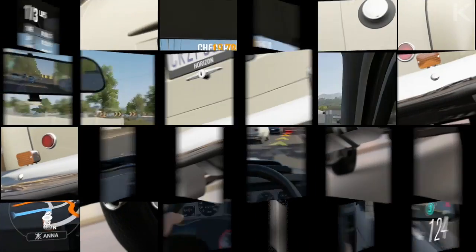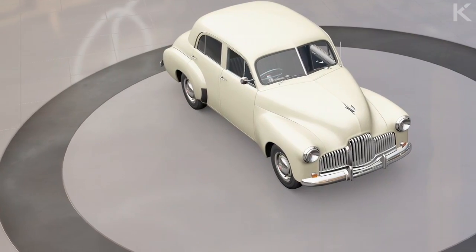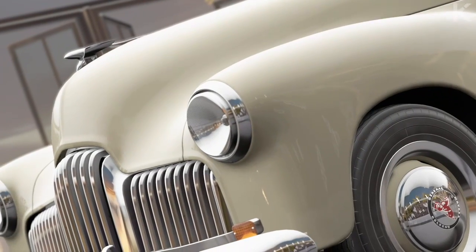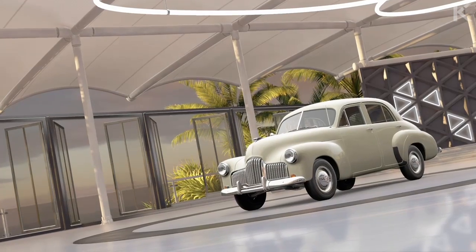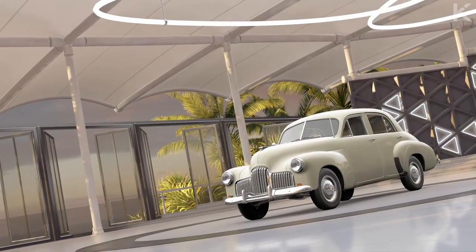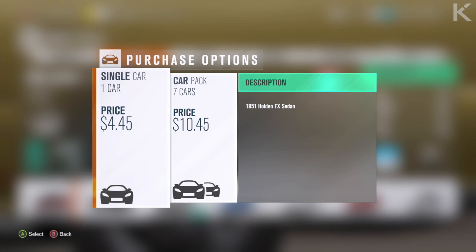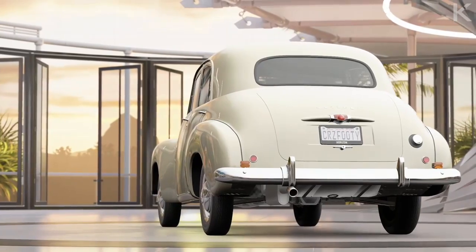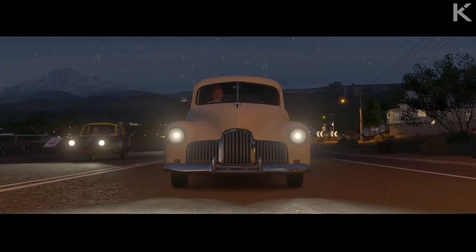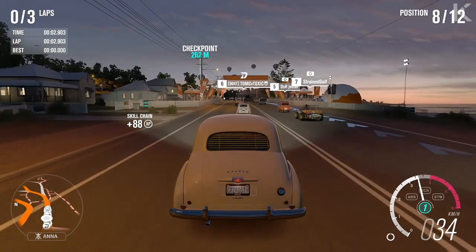Moving on to the next car — it might not be the 1948 FX, but it's still an FX. The 1951 Holden 50-2106 FX. If you're wondering whether you need to spend money for that car — yeah, I had to spend $4 on this, so please drop a like. I put so much work into this, I even spent money for this video. This is a classic car and one of the interiors I love.